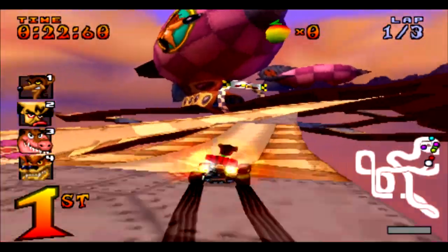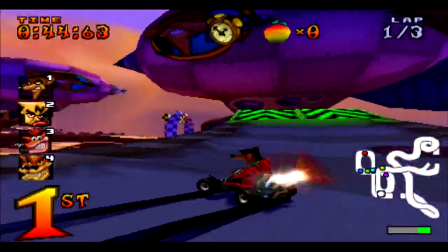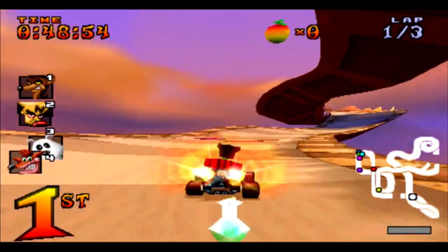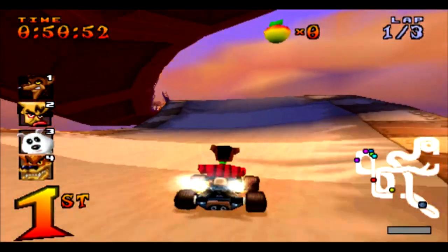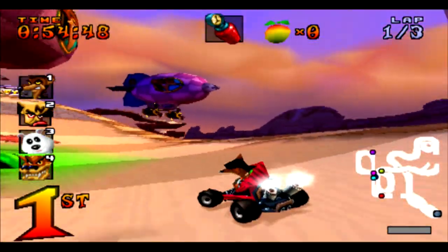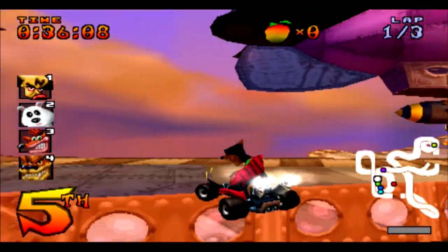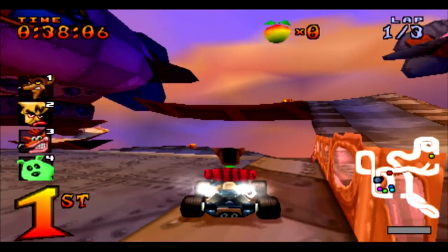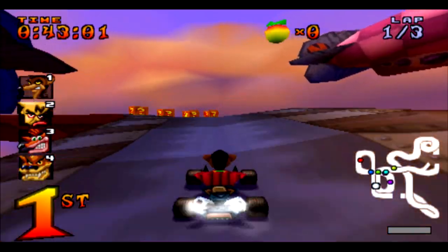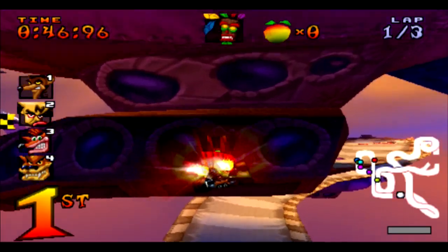This will always be the first track I will select if my sister is not around, mainly because of the good challenge it brings. The racetrack itself is up in the sky, and it is based on Cortex's airship back in Crash Bandicoot 1. Some of the tracks are narrow, so it can be tough trying to stay on the track. It also features a few shortcuts, two large jumps, and a very nice soundtrack to listen to. It's tough getting used to at first, but once mastered, you'll be going through this track lap by lap like a pro.